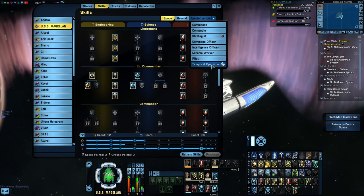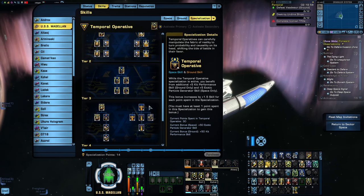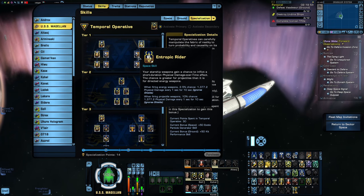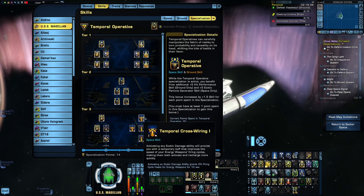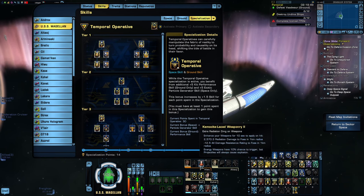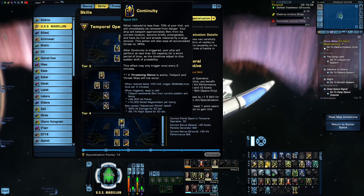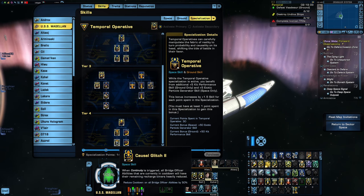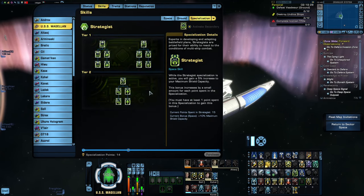Moving on to the skill specializations, these are a little different than what I usually do. Normally I use Temporal as my secondary to gain access to Entropic Rider, but in this build I'm using it as my primary to also gain access to Temporal Crosswiring, which gives me more energy weapon haste every time I activate an ability that deals exotic damage — in this case that's pretty much just Chemicite. Going with Temporal as the primary also gives me access to Continuity, which can be pretty helpful for survival on this rather squishy ship. None of the other specialization trees offer anything for haste, so I just threw on Strategist as the secondary.